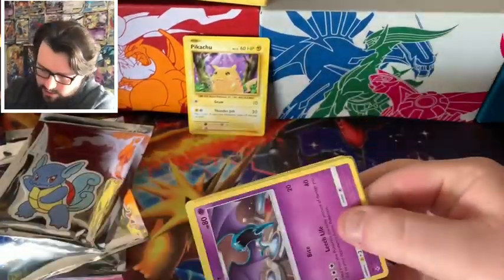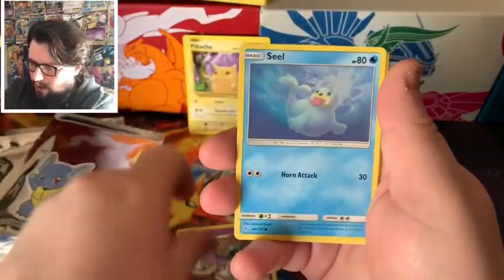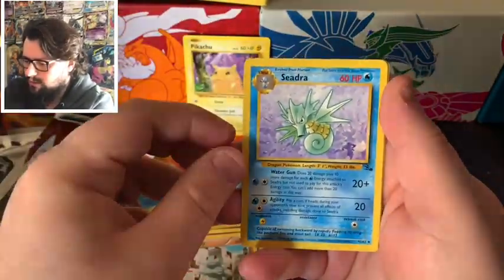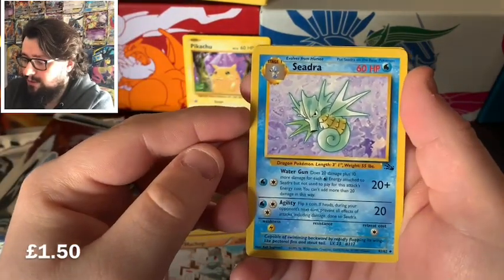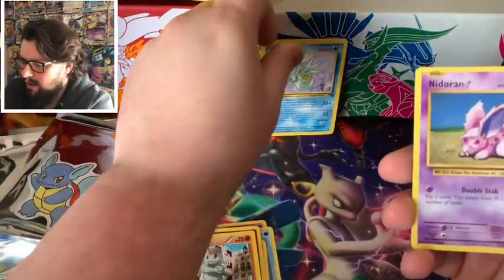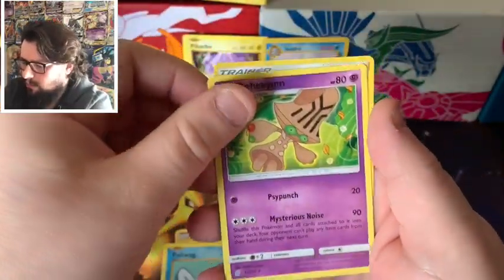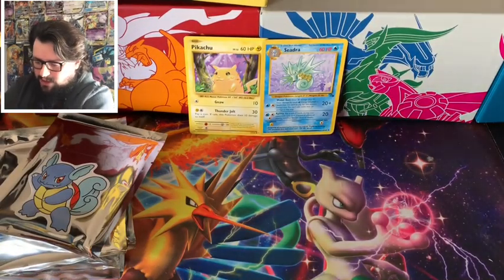Psyduck. We've got a Golbat, Seel, Inkay, Swirlix, Machop, Cedron from Fossil. We've now got two Fossil cards from these mystery packs, which is really nice. Nidoran from Evolutions, Poliwag from Evolutions, and a Green's Exploration.